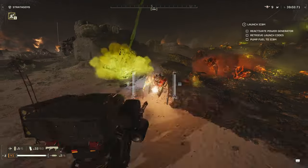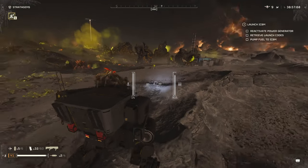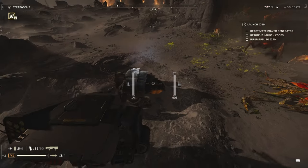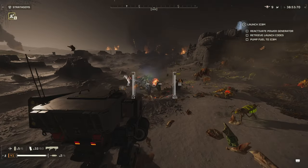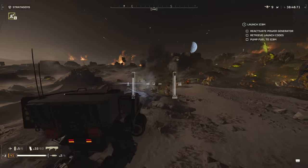When you call in a fresh mech suit, this will come down with 1,000 rounds for the minigun and 14 total rockets for those heavier targets. Something to note is the minigun does have to spin up when you first attempt to fire it, so that is something to keep in mind when you pull this out and are looking to get use out of it right away.